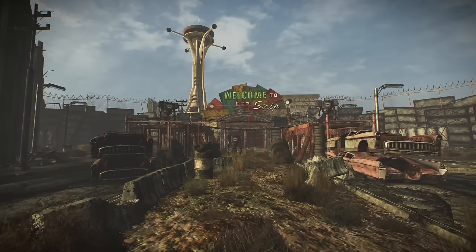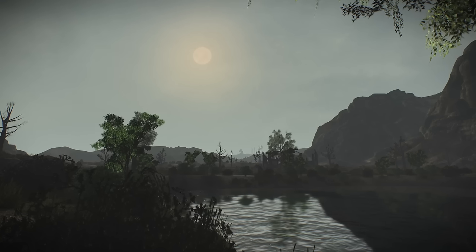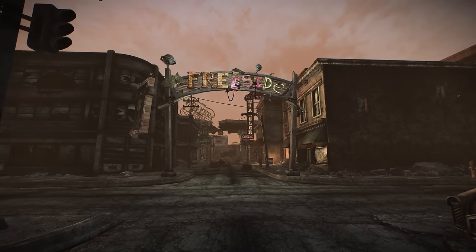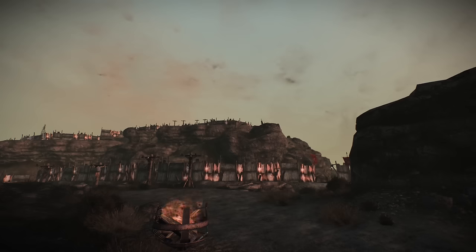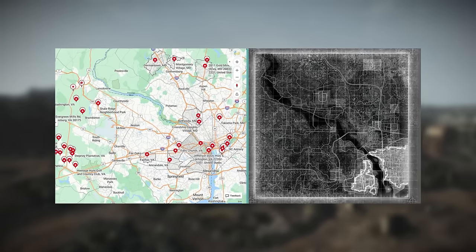New Vegas has a ton of exact naming and locations within its map: of course the Strip, but also Goodsprings, Prim, Red Rock Canyon, Bonnie Springs, Spring Mountain Ranch State Park, Mount Charleston, part of Freeside is Fremont Street or Old Vegas, Searchlight, Boulder City, Nellis Air Force Base, Hoover Dam, Lake Mead and Lake Las Vegas, even Fortification Hill. There are many more examples. Fallout 3 is not exactly like this.